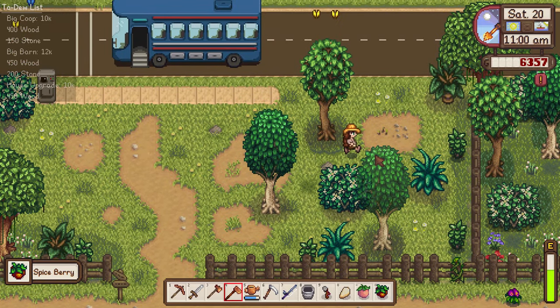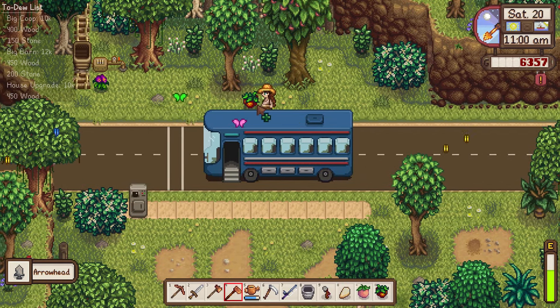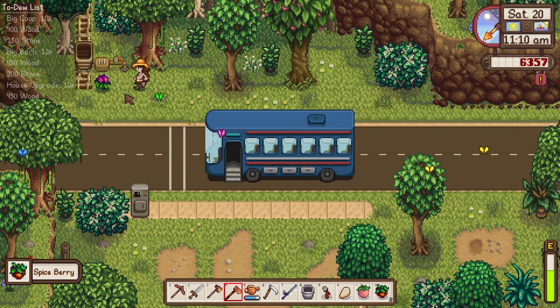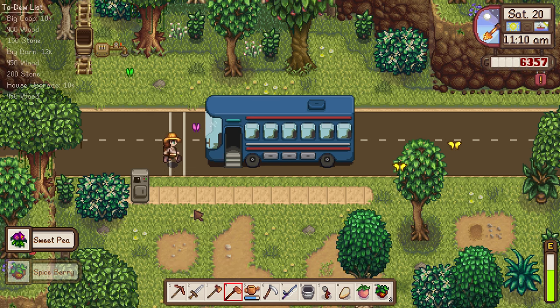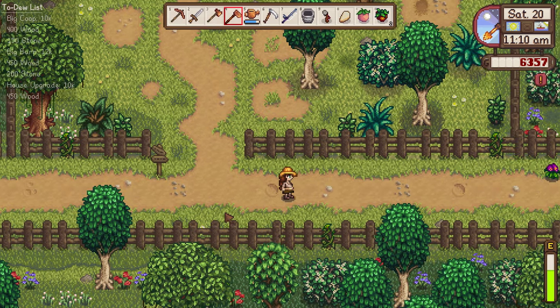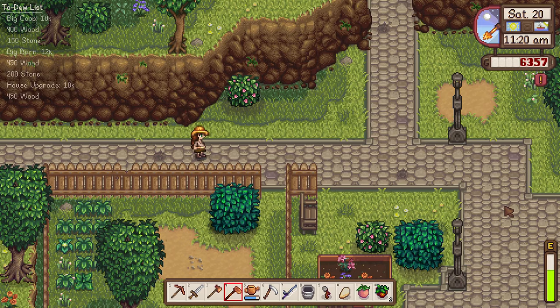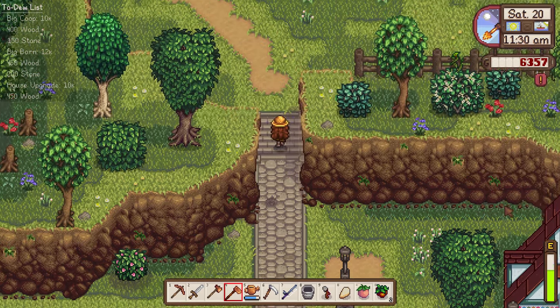We have a dig spot — let's see what we got. We got an arrowhead, and there's a spiceberry and a flower up here. There is so much at the bus stop today. Let's keep going into town — and another flower! Well, that was a lot at the bus stop.